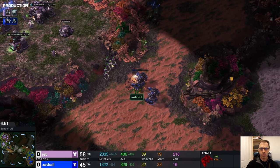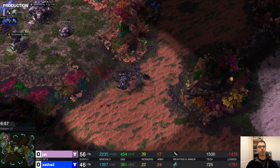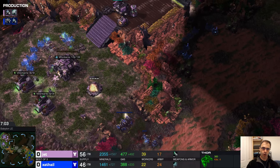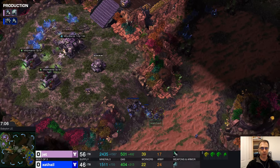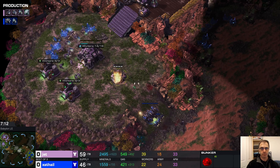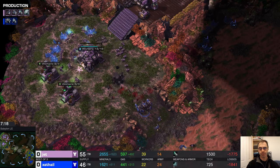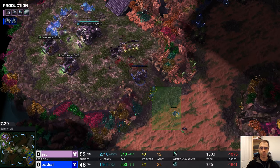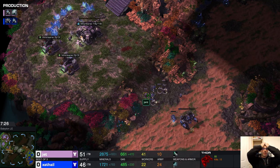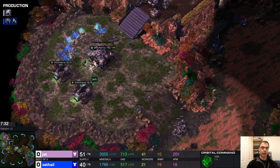The only thing to be careful about is if the SCVs themselves take damage, they will repair each other, and once they start a repair they won't switch. The health of this thor is going one way. There's a bunker here but the SCVs are still not repairing. Thors deal out such meaty damage - look how quickly things die. This next batch of marines might be enough. Oh no, three SCVs still not repairing - it's a disaster. You've got to have that repair happening. You can also drop MULEs to help repair.